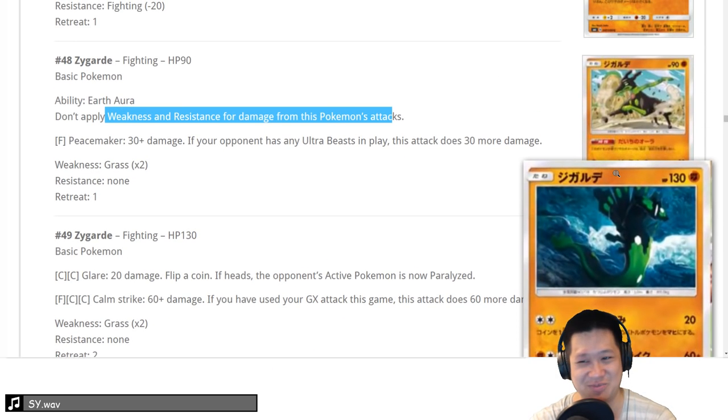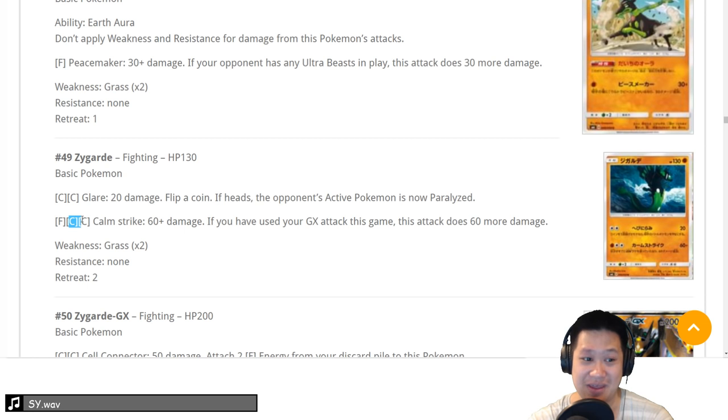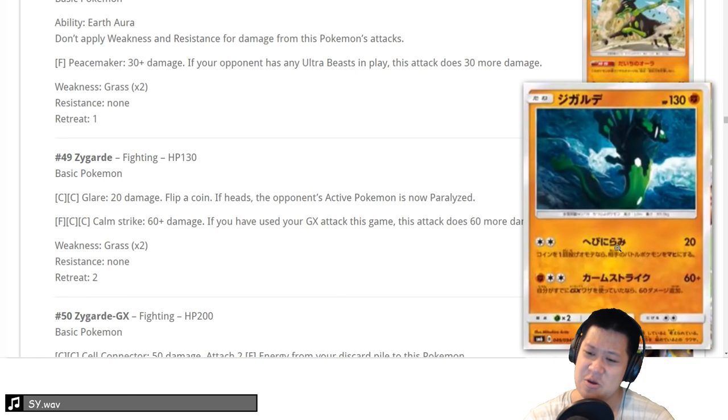Zygarde — the worm version, which is better than the dog version. 130 HP, two-shot, okay. Its final attack uses DCE and fighting energy — if you used your GX, it's a two-shot KO. Pretty average. You could make it work with Raichu. Nothing special about it, but I would put it in my decks to counter Ninetales or Hoopas — a nice one-off with niche use. We'll give it a 3.